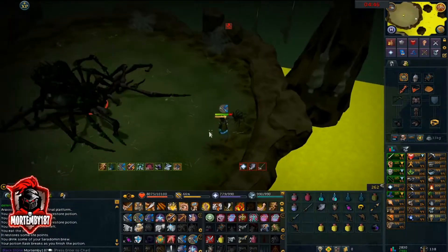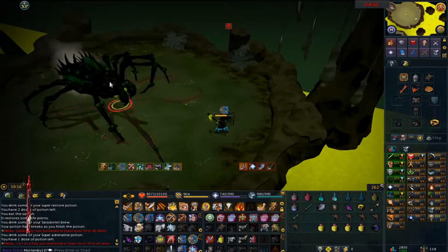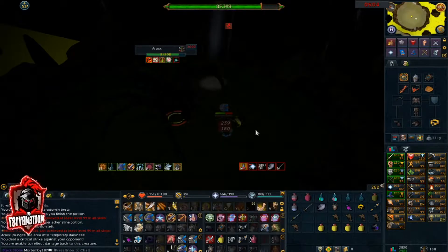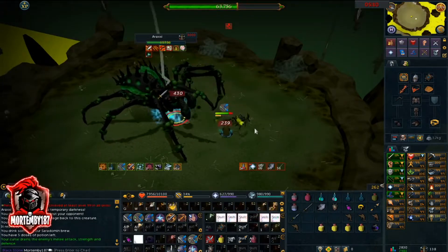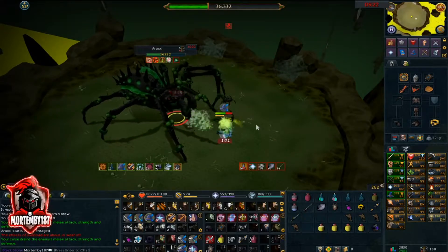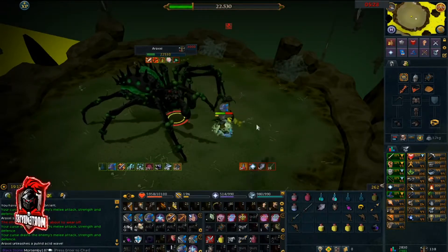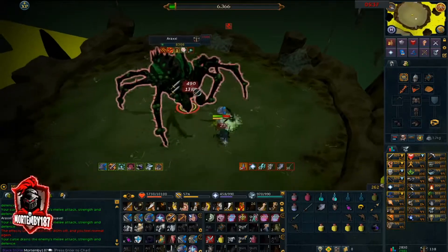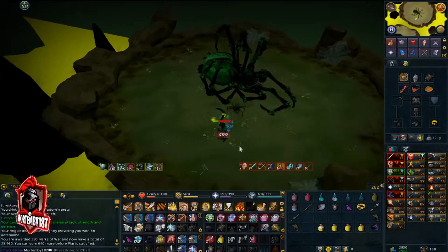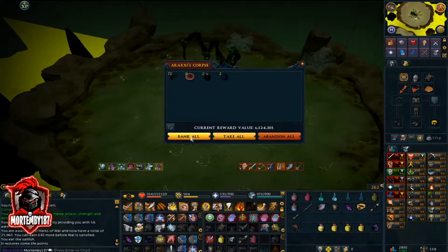At 25% HP Rex will spawn an acid wave similar to Corpse's core. It'll jump around the arena and when it lands on you it'll damage you. Instead of running around like a chicken like me, try to avoid it correctly and only move when it's about to jump under you. Once Rex flips over, put your Luck of the Dwarves on and click the body — congratulations, you killed Rex. If the enrage gets to be a little too much, use a pheromone to reset the enrage.